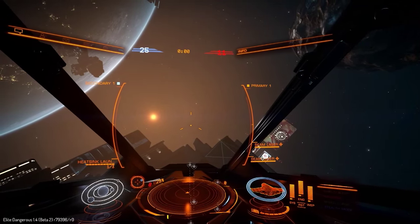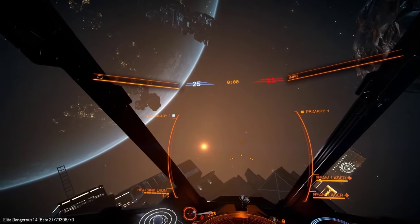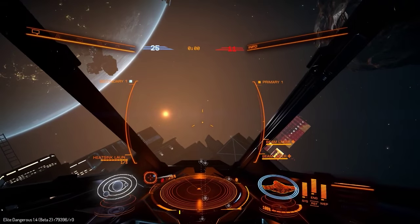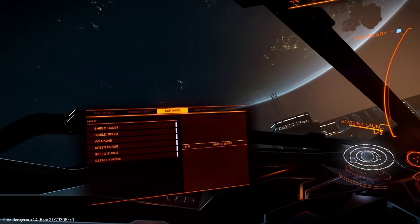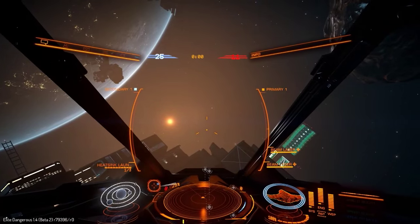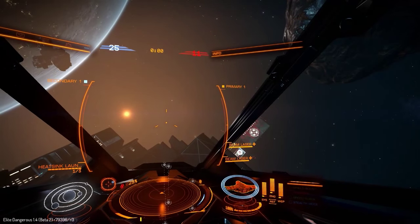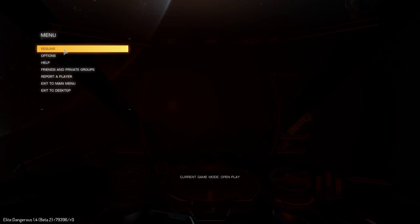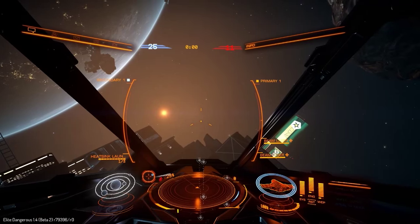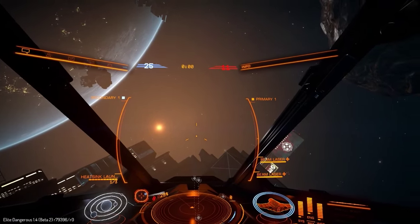It looks like the game is now frozen or something. The timer has run down — it looks like our team won the game, although I must have joined right at the very end. My control inputs are still working, but it's just not working at the end of the game. I'll escape out — my only options are return to the menu or keep playing, but this definitely isn't working. This is the first problem I've encountered.